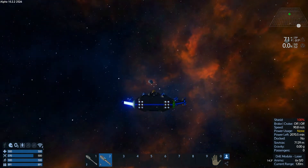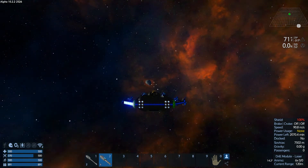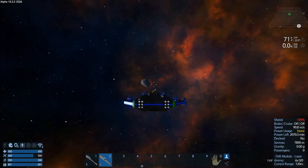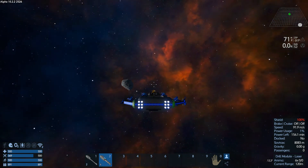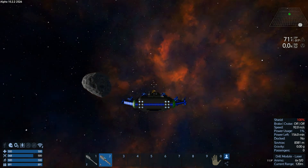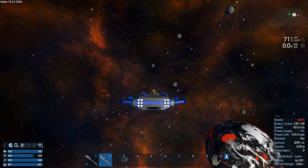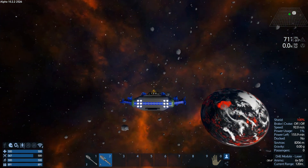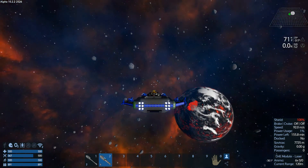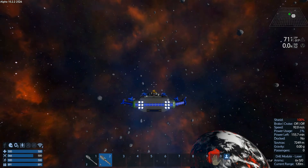I think that's going to be another no-show — yeah, it's nothing. Darn. I haven't been down to the surface; it's a lava planet, so it's really, really hot. But the thing is, I can mine from this ship with my drone.